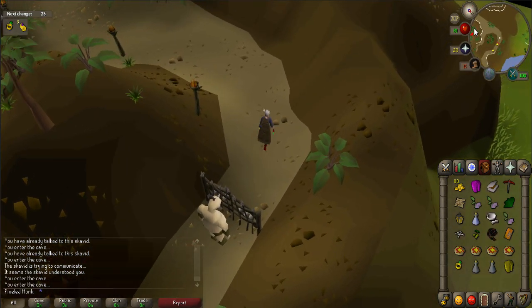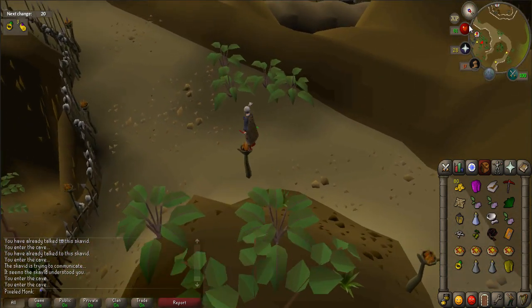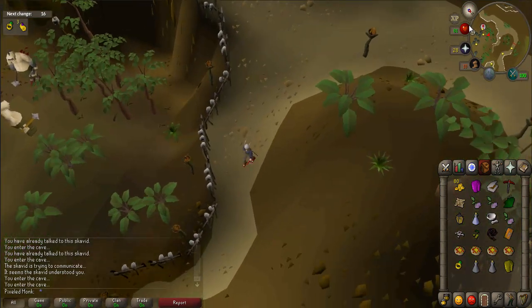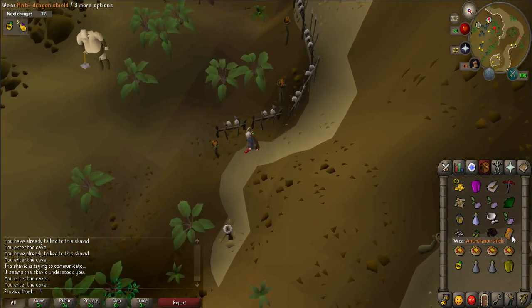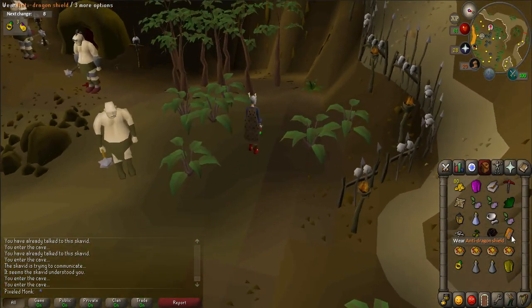Make sure to bank in Yanille and bring your anti-dragon or dragonfire shield, an anti-fire potion, food, gear to run past blue dragons, two cave nightshades, vial of water, guam leaf, pestle and mortar, Jangerberries, pickaxe, bat bones, and a couple of free inventory spaces.